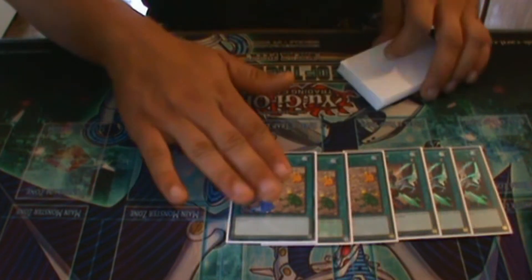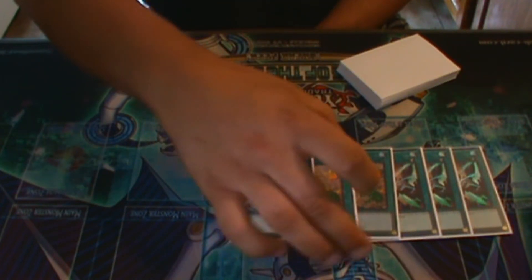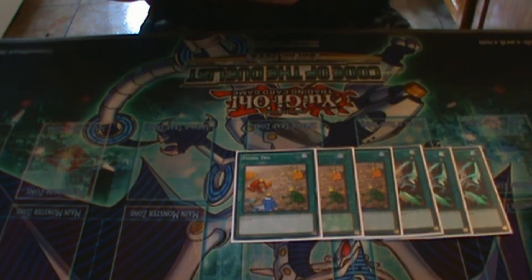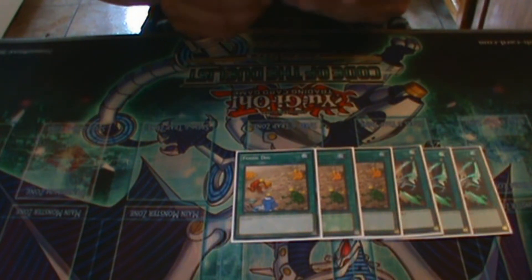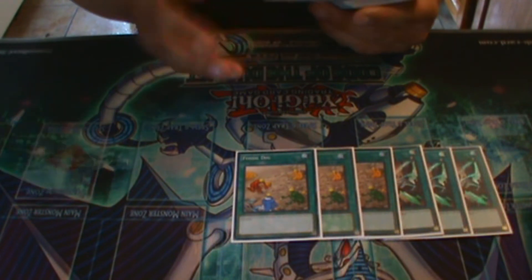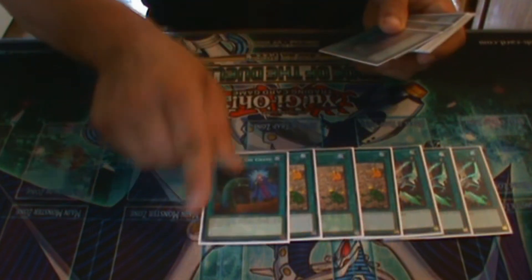After that, triple Fossil Dig to search out your Oviraptor. I saw Tom Box's profile where he's playing a small dino engine with ALO and Miscellaneousaurus, and I see his point. I just don't want to draw those cards — I'd much rather draw one or two bricks than draw the ALO. Miscellaneous can be argued to not be a brick, but you'd have to not draw the ALO, and that's taking too much into account in my opinion.